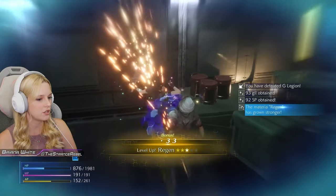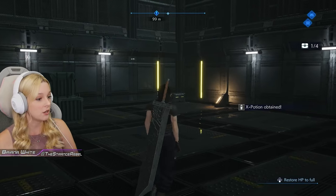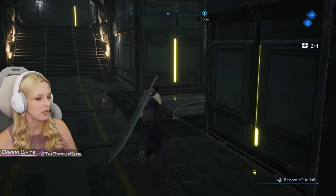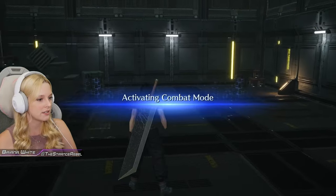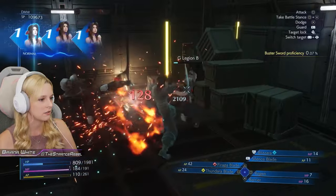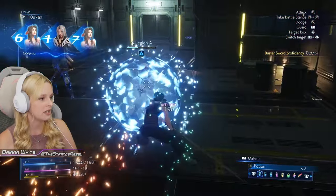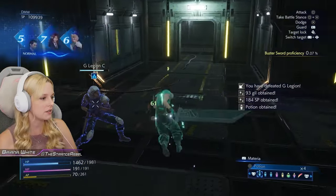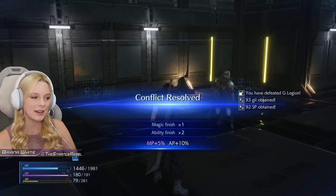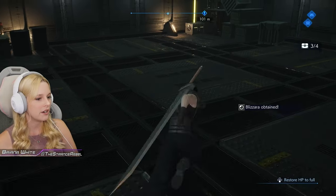I'm just gonna have to use some potions here. Materia Regen has grown stronger — we'll just keep using it. Two tanks in this room, okay, I like it. We mistled this room where there's treasure chests abound it seems. I need to take a potion — I try to avoid it because I'm already running low, but you gotta do what you gotta do. Not bad, not bad — this isn't a no damage run anymore but that's okay.